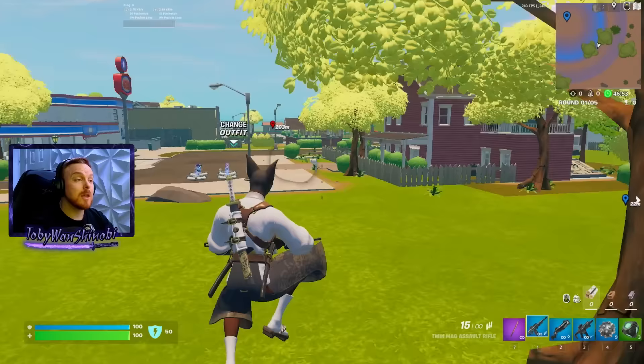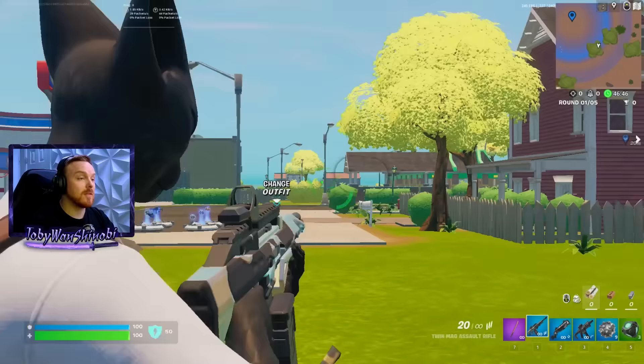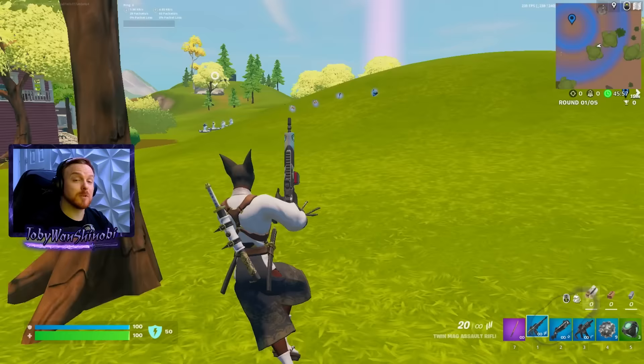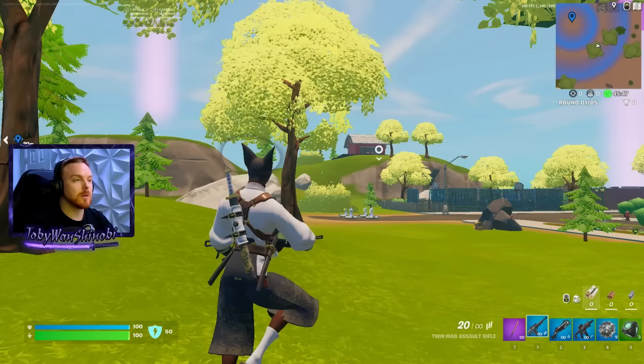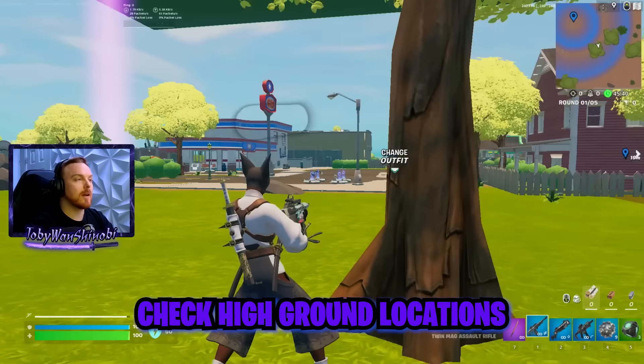So you just had this fight, you eliminated this player, those gunshots were traded back and forth — everyone knows this fight happened within this range. People are coming. The first thing we want to do is check our surroundings before we run out onto this hill in the open. Just do a quick flip around — it takes maybe two or three seconds. Look around, scan the environment, look at all the high ground because that's where players usually are when watching from afar. We're looking at the high ground — okay, clear.